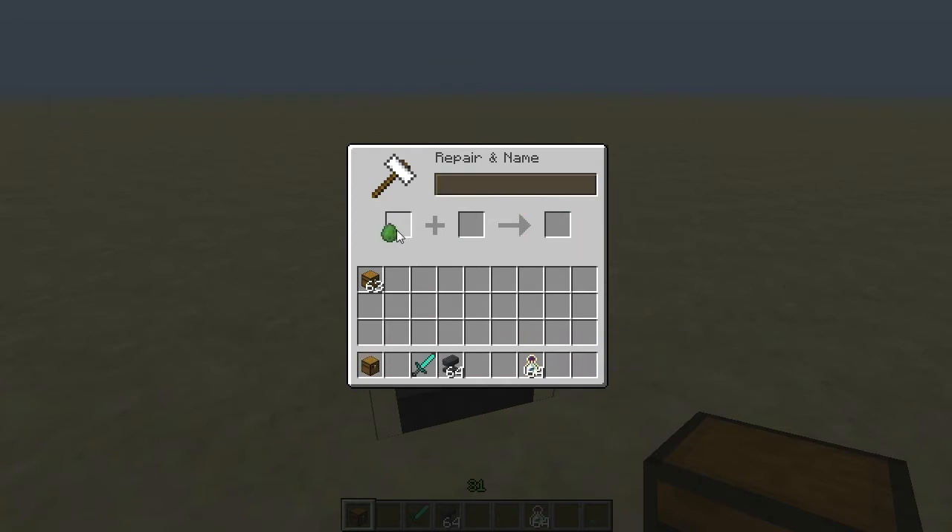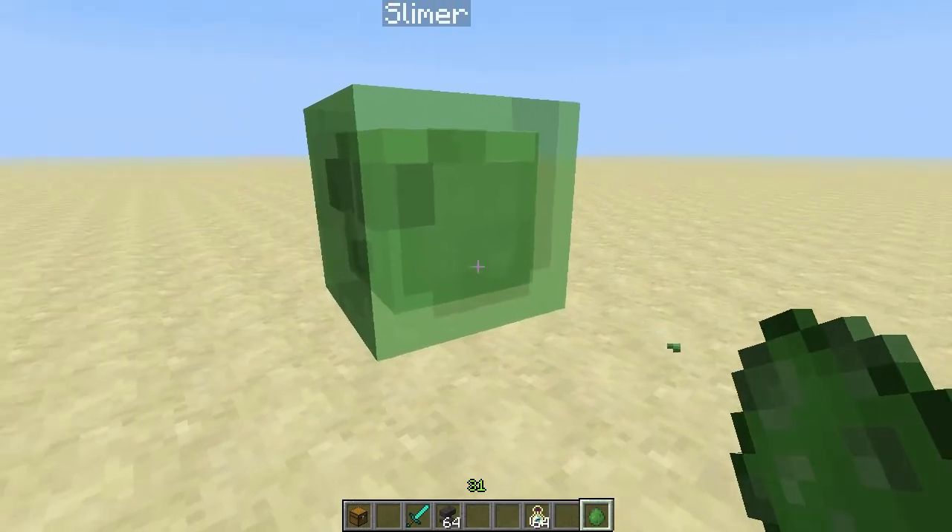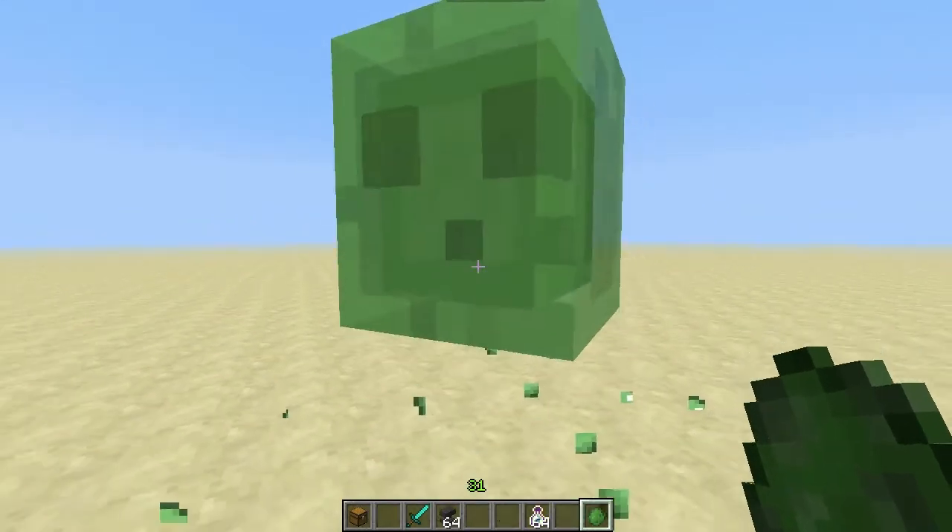If you're playing in creative mode, you can rename spawn eggs. This has the fun side effect that if you spawn a mob from that egg, it'll show its name when you mouse over it.